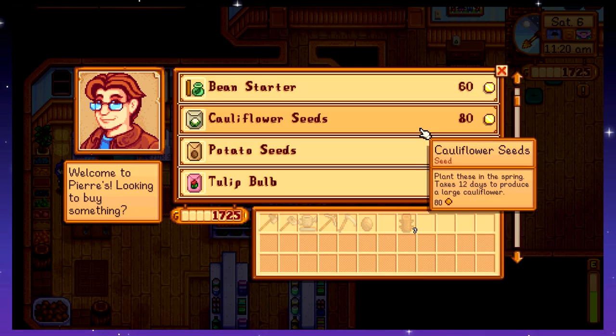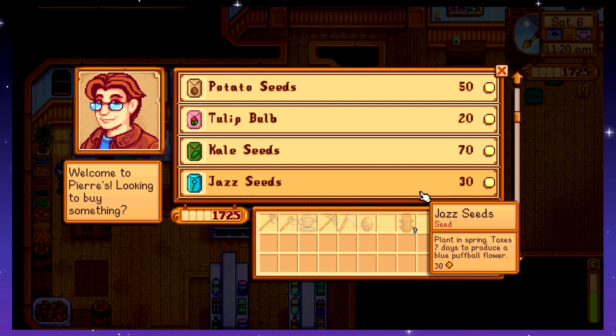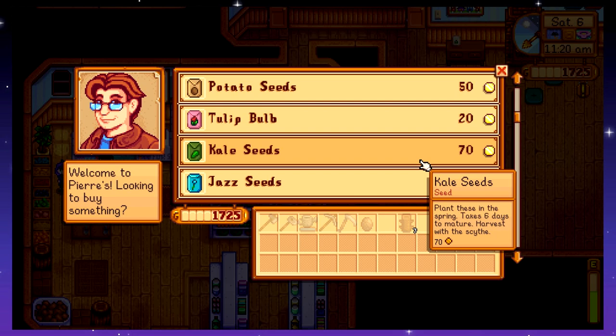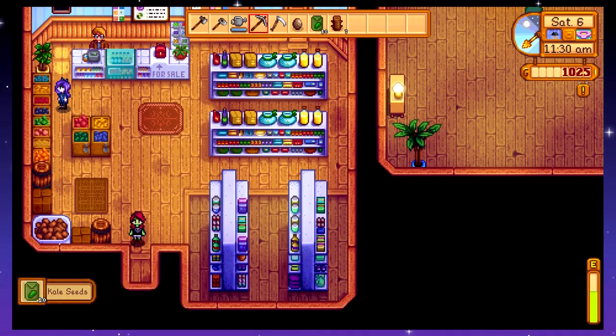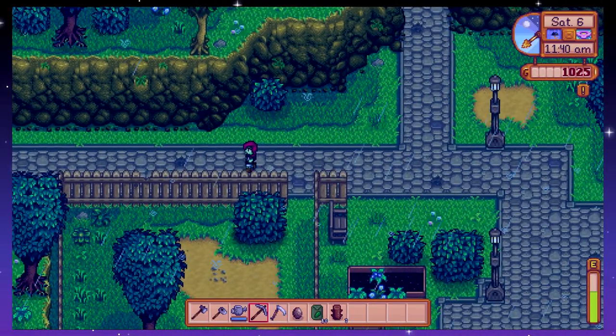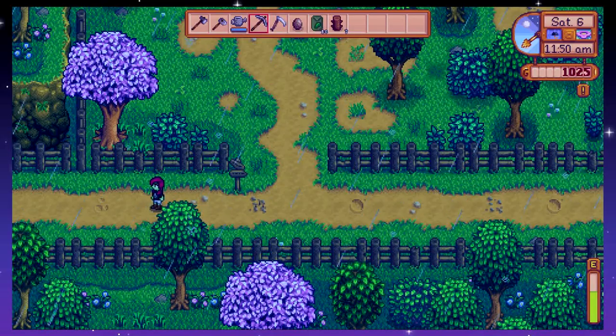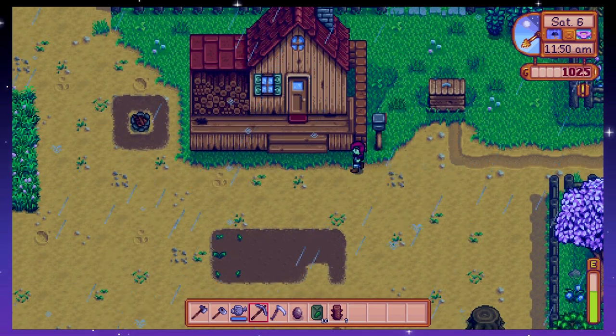The most expensive seeds, like cauliflowers at 80 gold, usually produce the most, but those take 12 days to mature. Parsnips is four days. There are also potatoes, tulips, or kale. Kale only takes six days and costs 70 gold, which means it's probably a lot of money in return. Let's do it! Let's go full hipster and do some kale. We'll buy 10. Plant those — six days from now will be the 12th. At least it's not Friday the 13th! Actually, in this game every month has the exact same number of days, so there's no randomness to it.